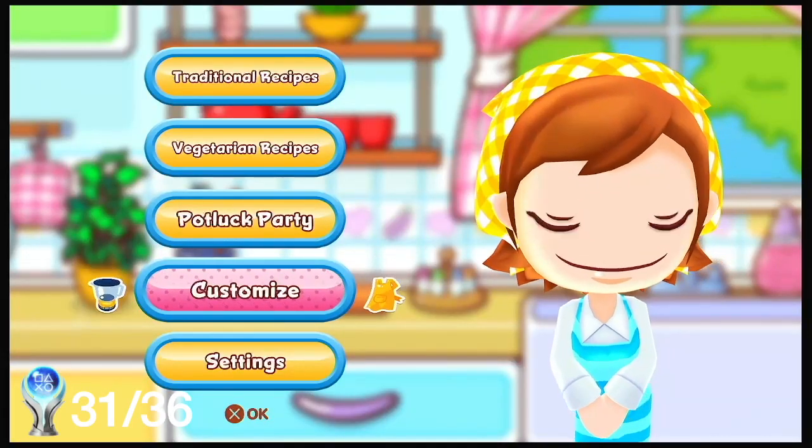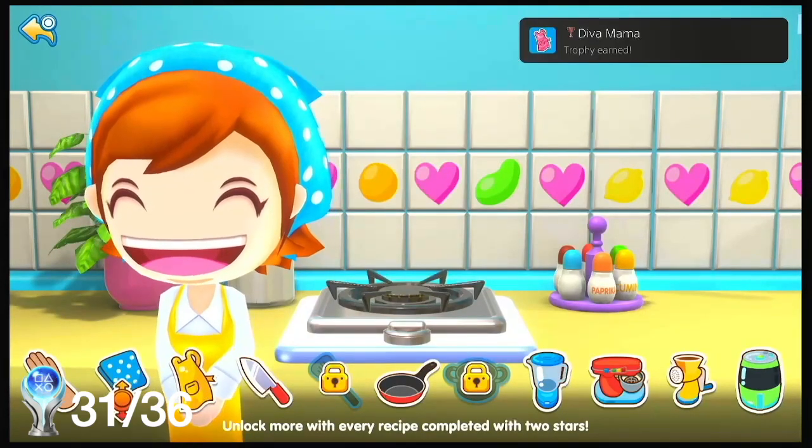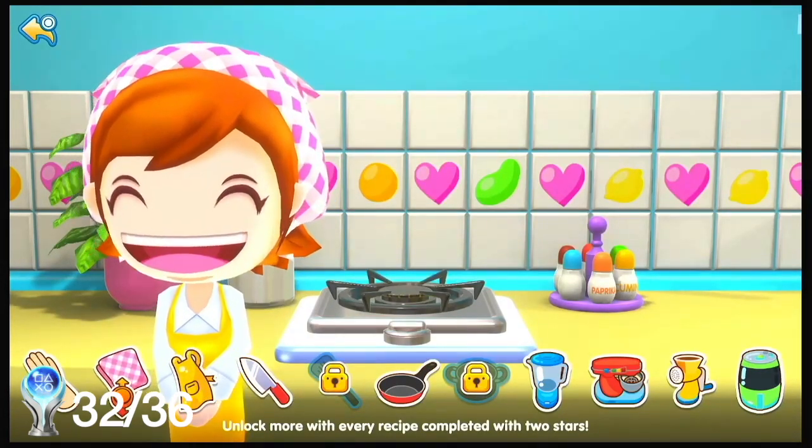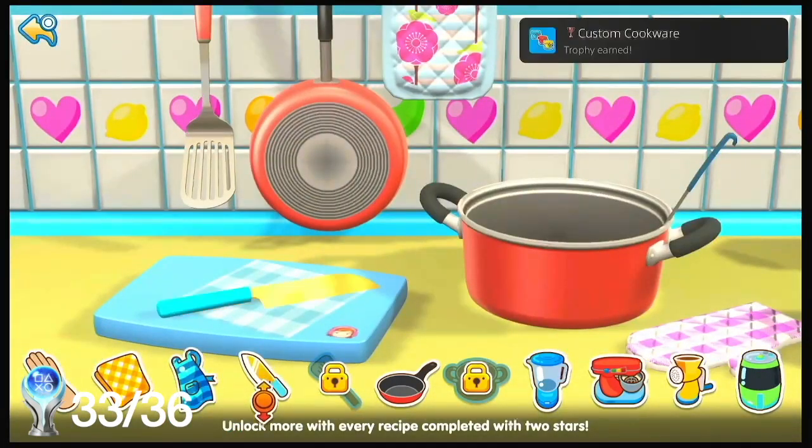Now we need to customise Mama. You need to change her outfit once to get Diva Mama. Choose her hand colour to get Picture of Skin. And then customise the knives to get Custom Cookware.